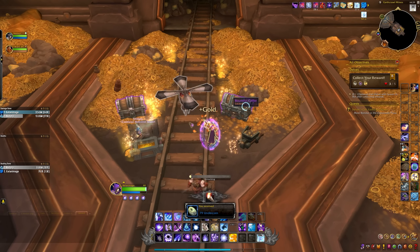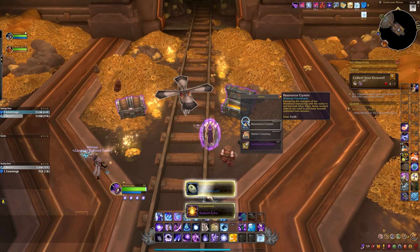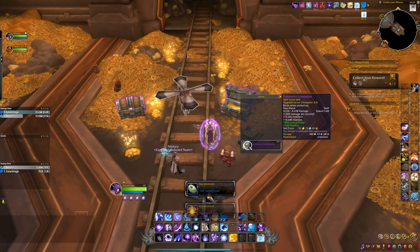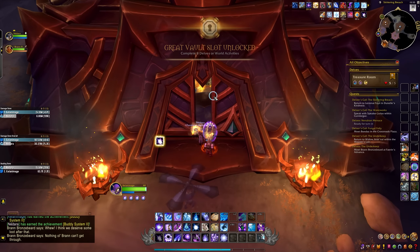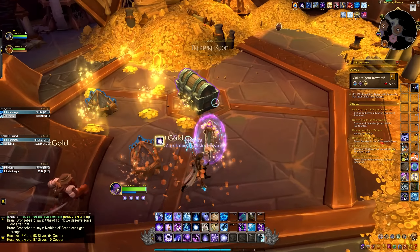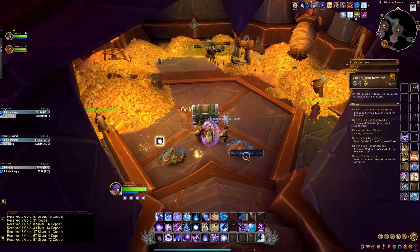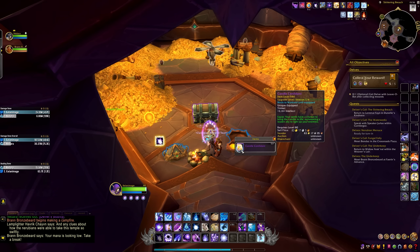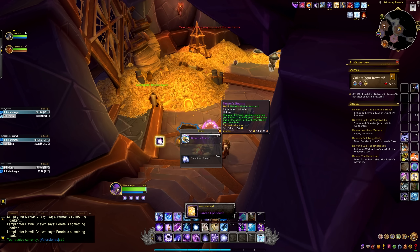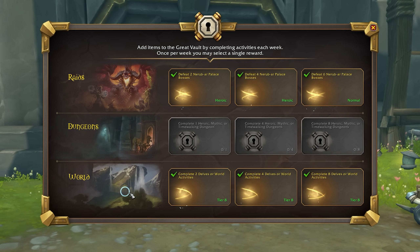Restored Coffer Keys come from the open world weekly caches — the first four you open each week give you a key, so get four caches per week to get your four keys for delves. Rewards for delves cap out at tier 8; tiers 9, 10, and 11 are mainly for challenge and seasonal rewards. If you can get to tier 8 you'll be getting item level 603 gear from those bountiful chests — pretty huge for content you can complete all by yourself. You'll also be getting Rune Harbinger Crests, unlocking many other upgrade paths. Delves also contribute to your World Weekly Vault row, with rewards up to item level 616 when you complete tier 8 delves.